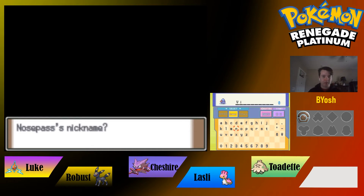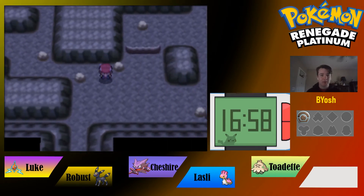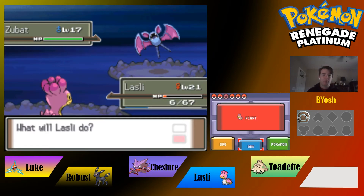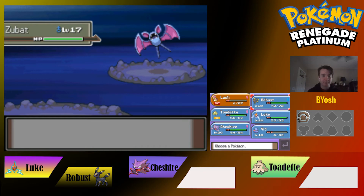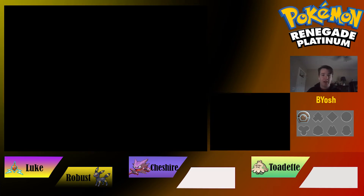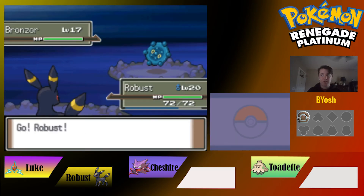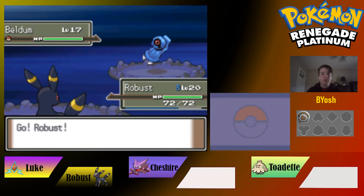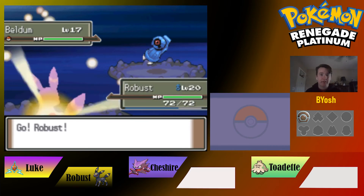We name the Nosepass Vic. There's a Moon Stone nearby, which is nice. A Zubat appears and we try to run but Lastly gets caught in the fight — Lastly was at six HP. It faints. We lose Lastly the Shellos. Sad, but we have other Water-types in the PC so it's okay, just unfortunate timing from clicking too fast.